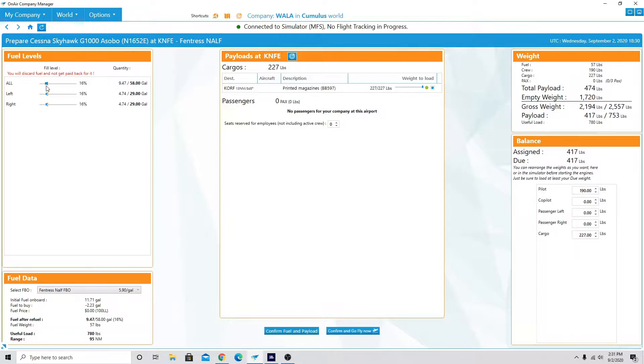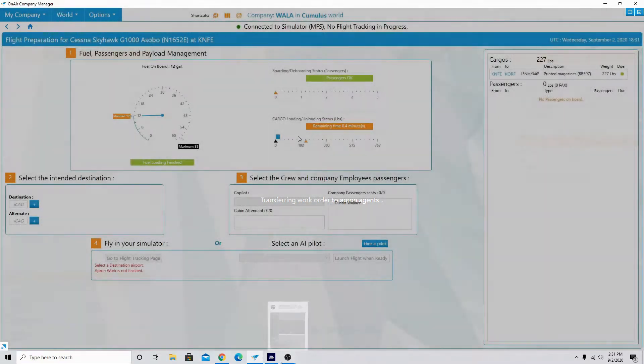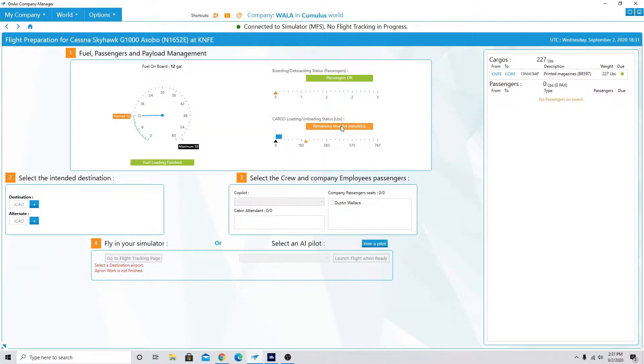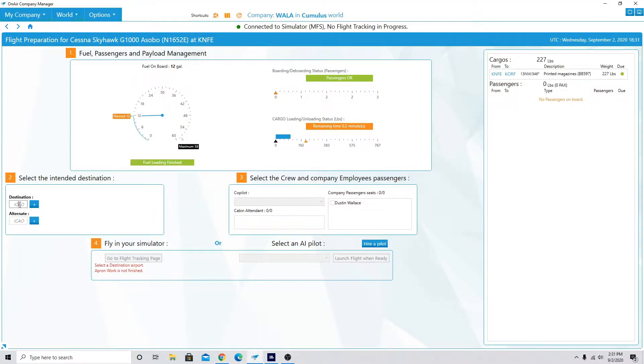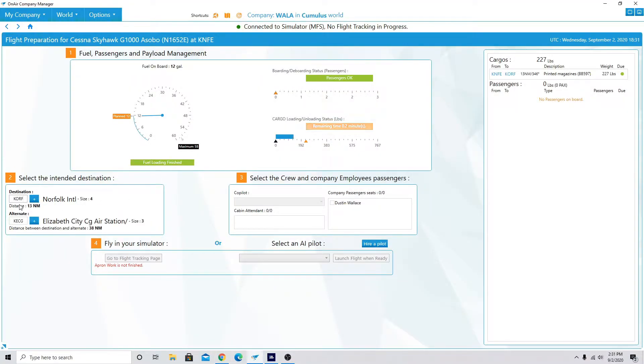We should even be able to go down to... I think this is what we had in it before, so we'll just go right here to 20%. I think we confirm and go fly. This is going to take real time — just over half a minute. Land flight destination: Kilo Oscar Romeo Foxtrot. Apron work not finished yet. We need to make sure that — there we go, just perfect timing. Finishes right there.